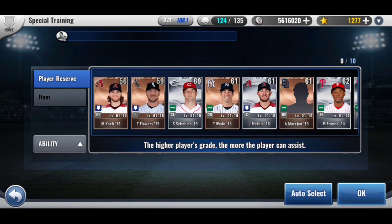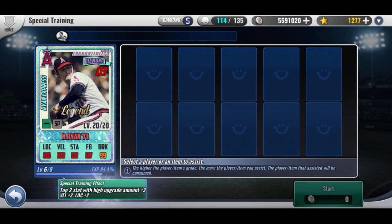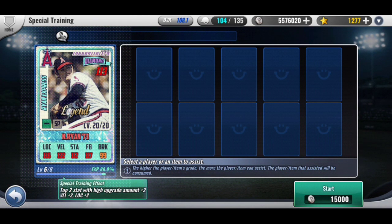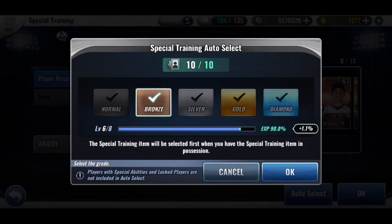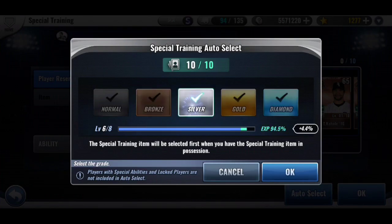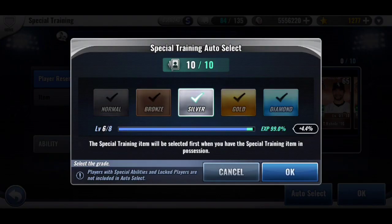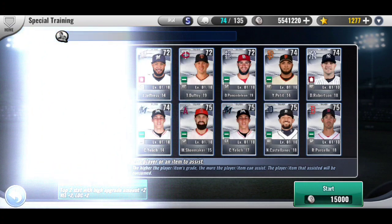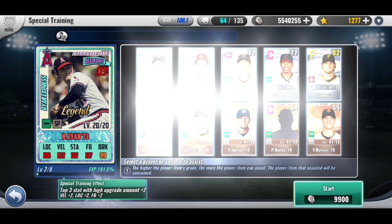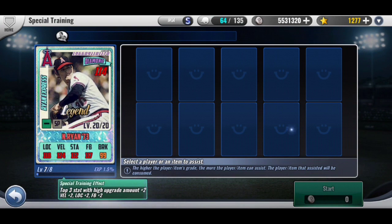I think I love and hate special training because yes, it sucks that you can't do combos, but at the same time it allows you to target areas of the player that are weak. Ryan is pretty strong in his velocity, but my goal is always to have 120 velocity and location after special training for a pitcher. For a hitter the goal is 120 contact, power, and eye if possible — but I need an amp ticket for him.